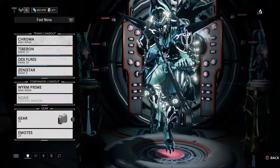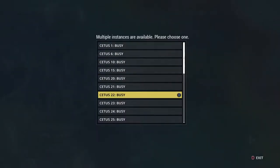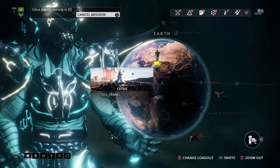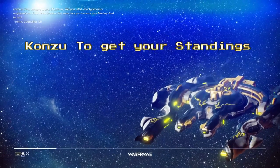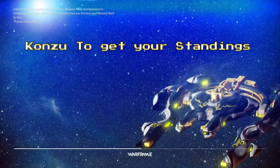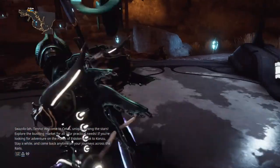From here we're going to go to Cetus. Always pick a session that's calm and not too busy — it will make things less laggy. Once you get in, press the option button and go to fast travel, which is the easiest way to get around. You can take a bounty to earn standings, and then head to the fishmonger.